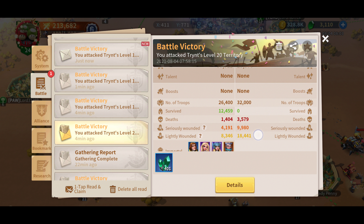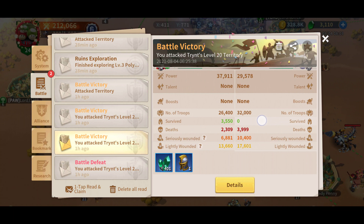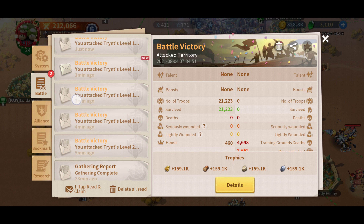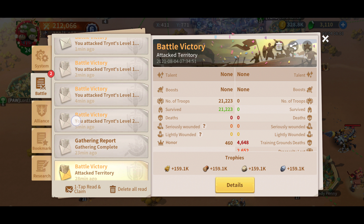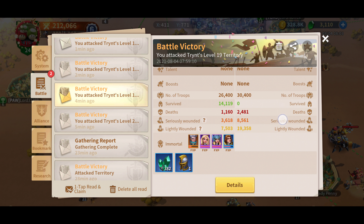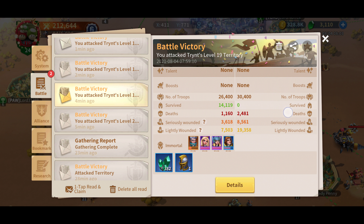So the first tip is with your troops. Let's take a look at the statistics. So right here, I fought a level 20 — the strongest gnome I can fight. It gives me 6,700 EXP, but I lose at least 1,400 died and 4,000 units are seriously hurt. So that's pretty painful in terms of my economy.